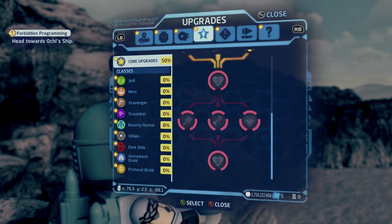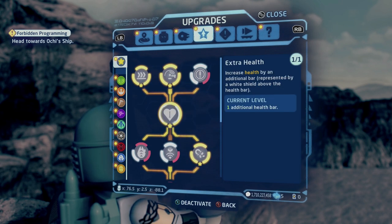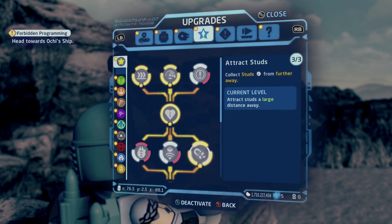Now one thing you are going to need to make sure you have before you start doing this farm is a core upgrade, and that is the attract stud upgrade. I've got it all the way up to level 3, which collects studs from further away. So as you're running past studs, if they are just out of reach, they will be sucked into you. That is going to be super helpful when doing this farm.